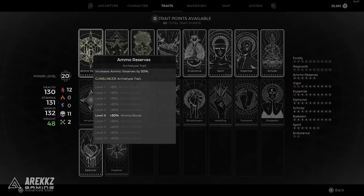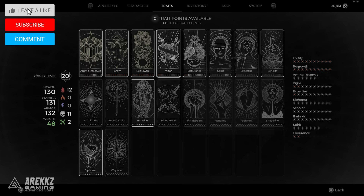On screen you can see all of my trait points, however this isn't optimised because it's a bit of a pain to reroll them. While I'm still figuring things out and unlocking more cards, this is just what I'm using for now.